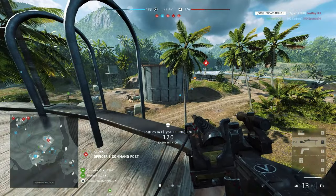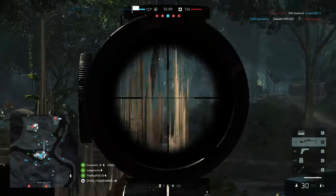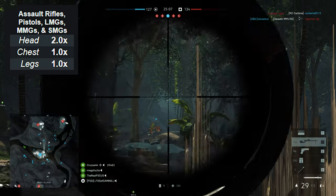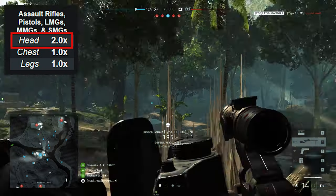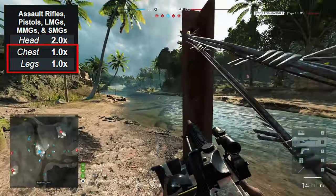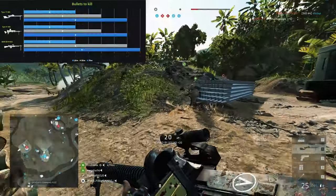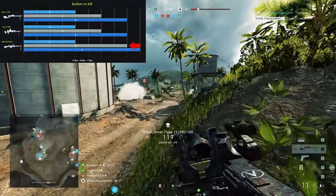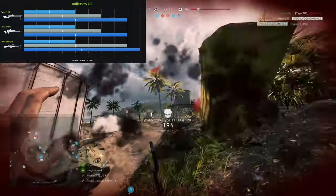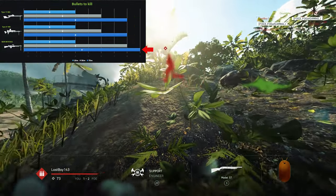There is a specialization that will boost the Type 11's bullet speed, which shortens its time to kill, but we'll talk about that in a minute. Keep in mind that LMGs deal double damage for headshots, but shots to the chest and legs receive no multiplier. At 50 meters, the Type 97 and Type 11 only require 6 bullets to kill, as opposed to the BAR which needs 8. At 75 meters, the Type 11 and Type 97 both need 8 bullets to kill, while the BAR needs 9.